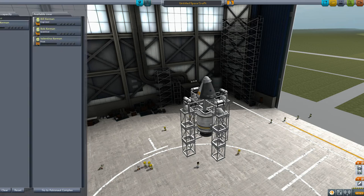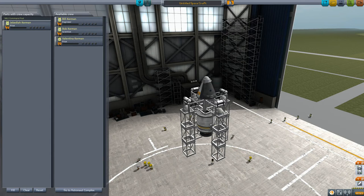So we've got our little starter vessel. We've got our intrepid pilot Jebediah on board — Jeb's crazy, he does it all himself. We need to come up with a name for this. Let's just call it — we're going to call this the Meteor One. The Meteor will hereby be the name of the starting manned program we've got.